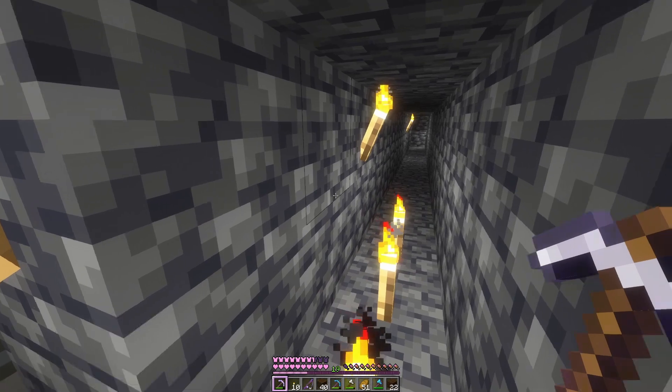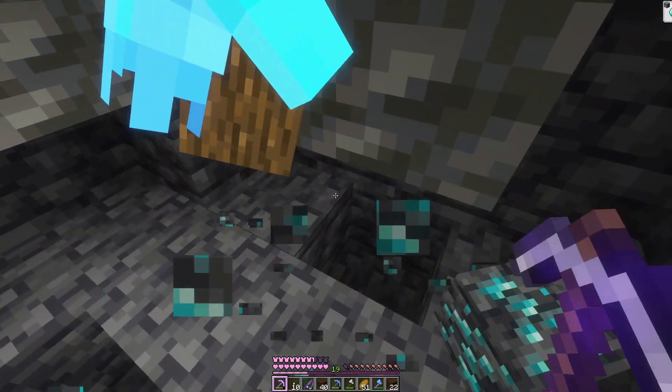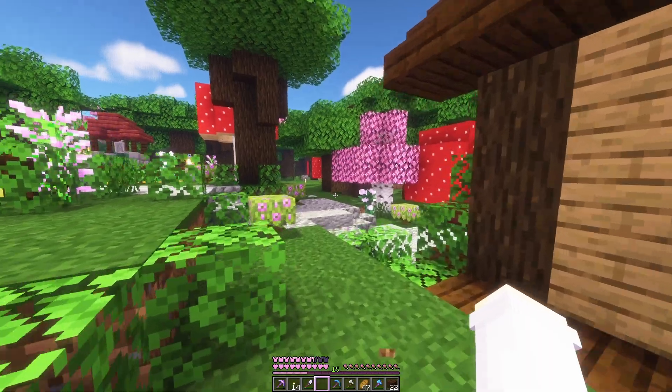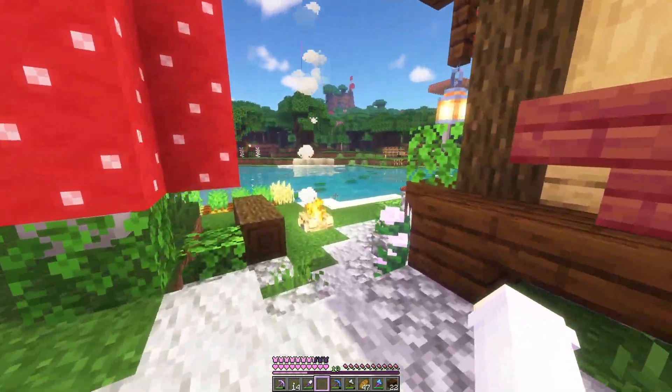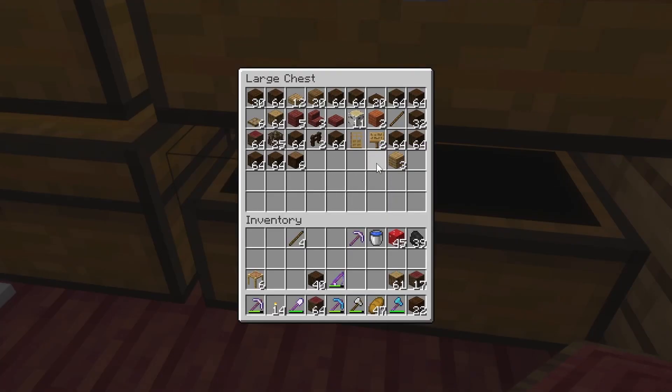I think there's one lot of diamonds down here. Here it is — that is seven diamond ore ready for whenever we get fortune. I also collected a bunch of wood earlier, so I think we're ready to build a storage room.